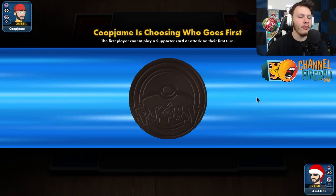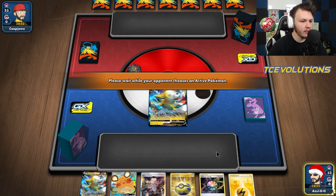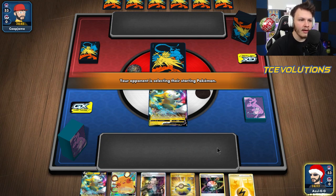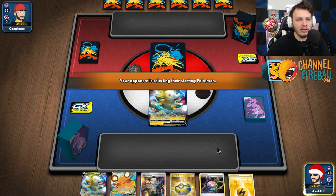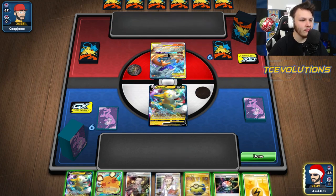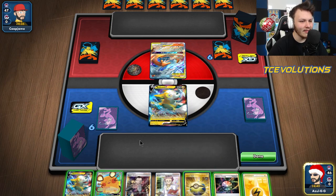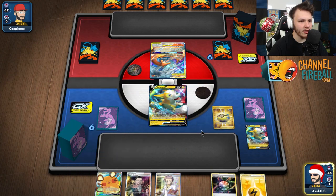We are into another one. Our opponent wins the coin flip and actually chooses for us to go first. Got the Bolton start — we can also attach to a Mewtwo, which is definitely what we want to do. Set up for a potential turn two Full Blitz or a Vileplume hit. See what our opponent's playing — they're probably playing a Picarom deck themselves, or maybe Centiskorch. Actually, Reshizard — Tempo Zard. They're going to try and Double Blaze KO my Boltund. I don't like that.